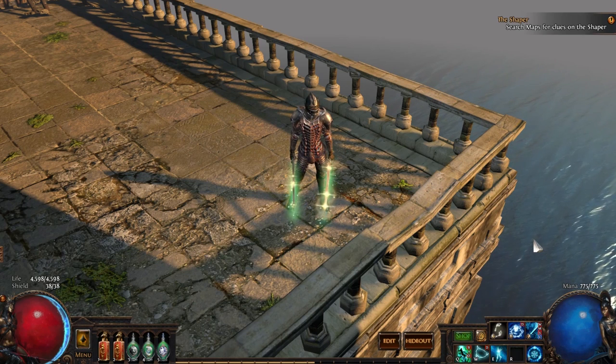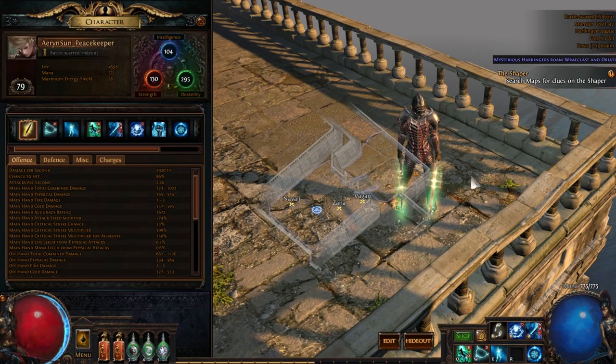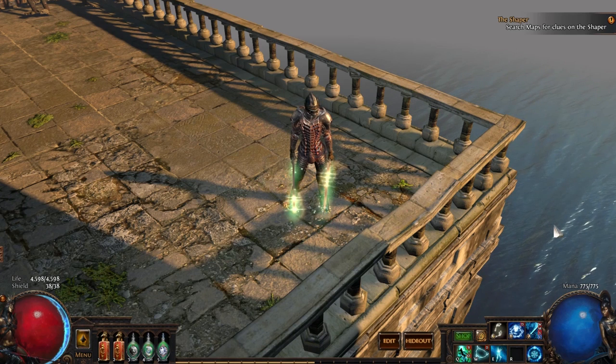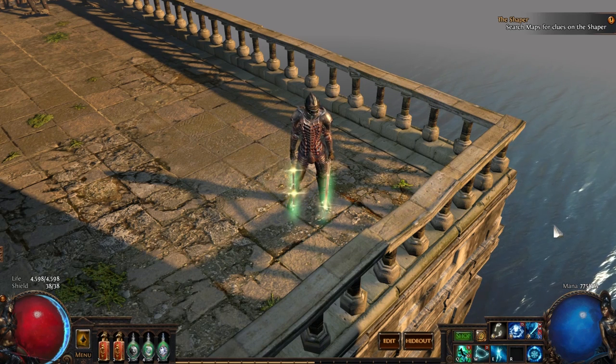Hey guys, Enkidu here, and this is going to be a brief overview of my level 79 Frostblades character that I made for Arbinger League. I decided to go Frostblades because I had never done so before — it sort of looked cool, looked fun, I wanted a league starter, and I knew that with the threshold jewels it makes a really big difference.